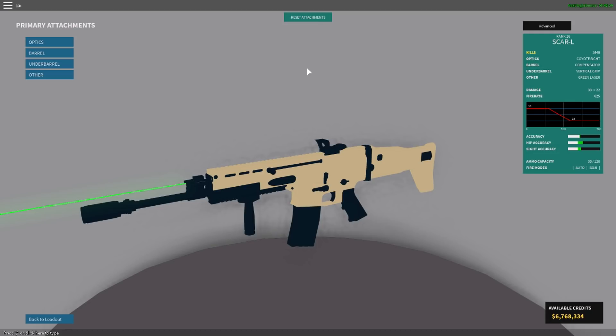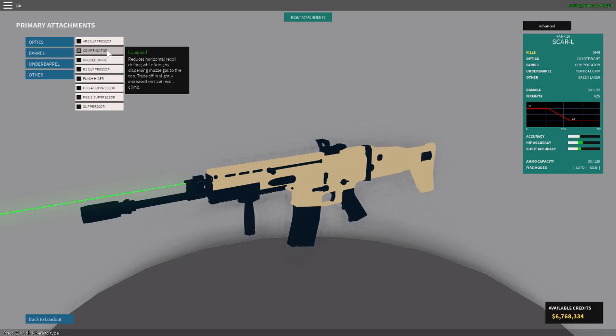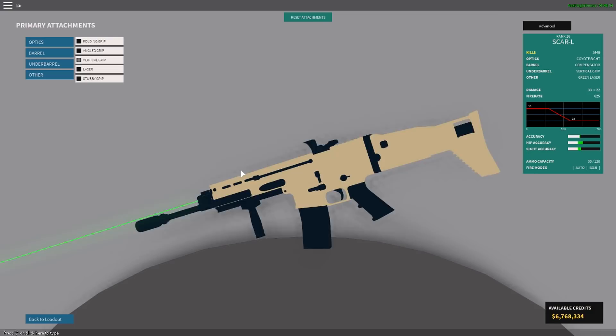My class setup for this: for optic, I use the Coyote Sight. This is all personal preference — Coyote Sight doesn't matter, this is all what you choose. You can even put a 6x scope on the gun if you like. For barrel, the compensator is easily the best attachment in the game. You could put a suppressor on to get off the minimap a little bit, but suppressors in this game work very weird and it's not worth using overall. It takes away your damage, and you do want your damage on this gun.